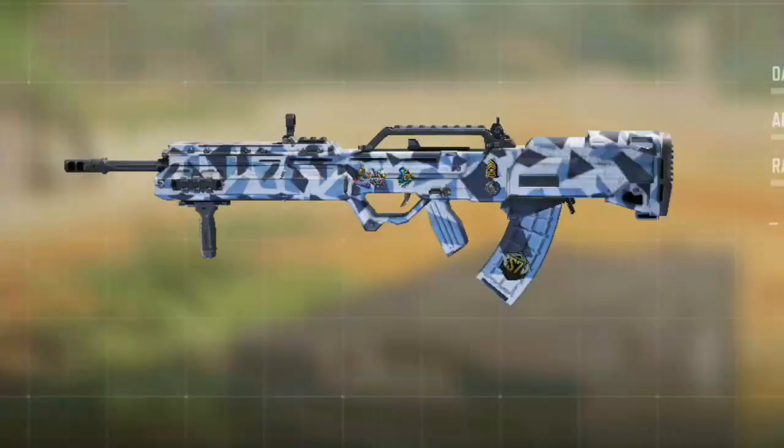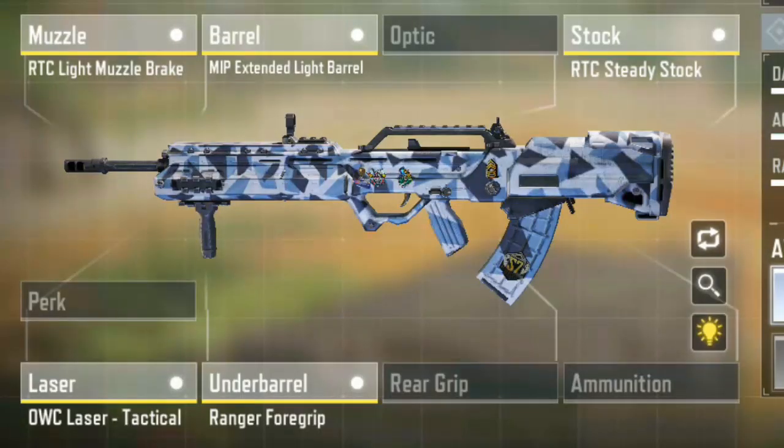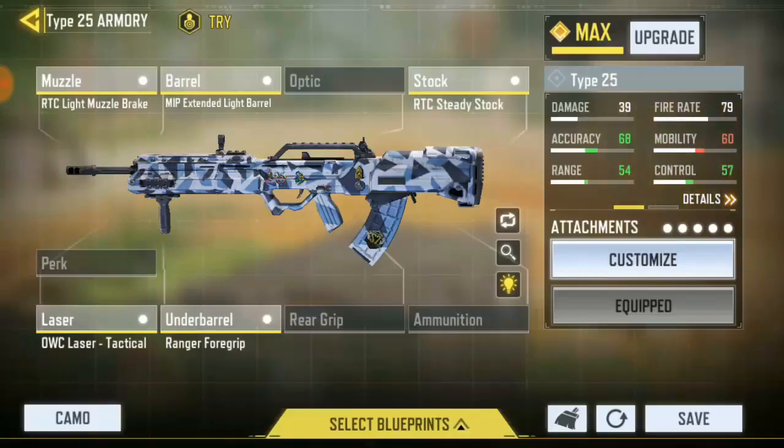For my Type 25 loadout, what I did on this gun was I only worked on the accuracy and I made sure I worked on the control and the range, because the range is not that good. The mobility is reduced a little bit, but I worked on the range, accuracy, and control. I'm telling you guys, it's freaking awesome — you can have fast reload, fast movement, and you can take down three enemies with just one reload if you aim for the head very well.